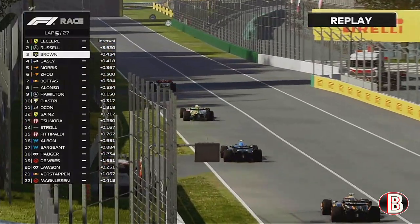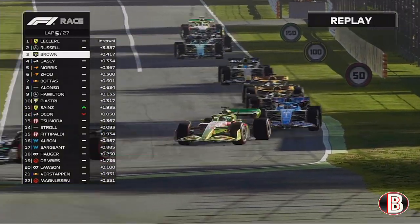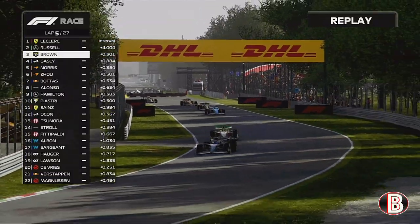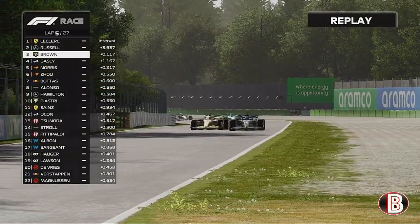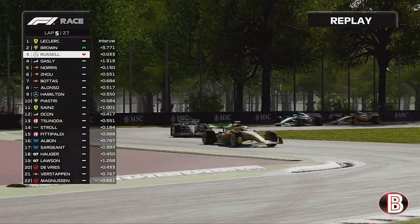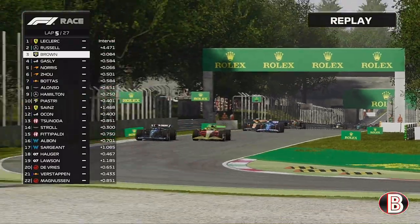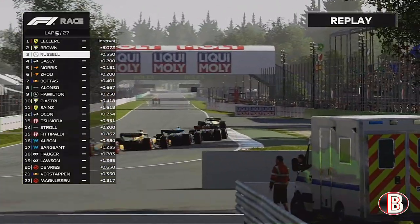We're getting closer and closer as we head down the straight. We pull to the inside but he's too far up the road. Coming out of the first chicane, heading round the Curva Grande, we go to the outside of George and keep it pinned round the outside at the second chicane — what a move. But George isn't having any of it on lap five. We push him, give him a little nudge and George has to back out of it.